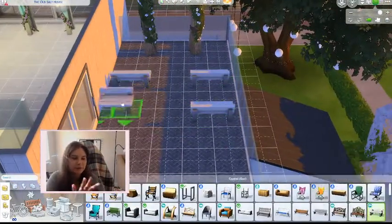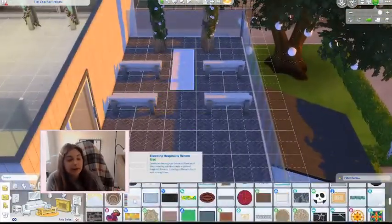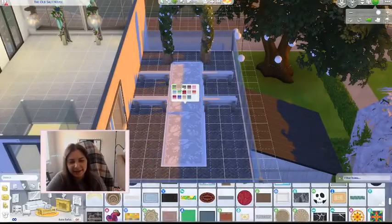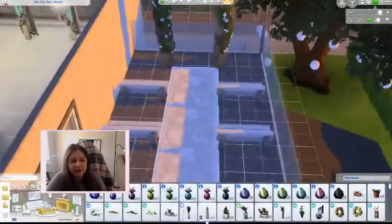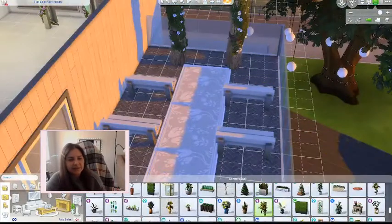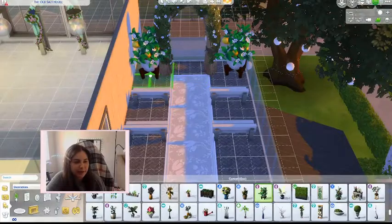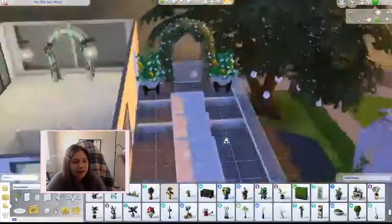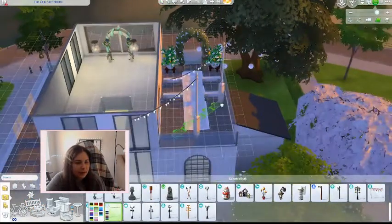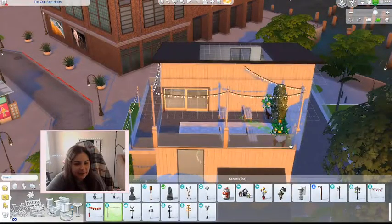I have two separate wedding arches — one inside and one outside — so you can get different views. Having places to sit is the main goal. We also have a carpet to walk down. The decorative space is from Blooming Rooms Kit, and the wedding arch outside is from Cottage Living. Having lights out there added to the ambiance and makes it so much nicer.